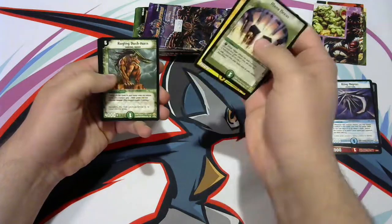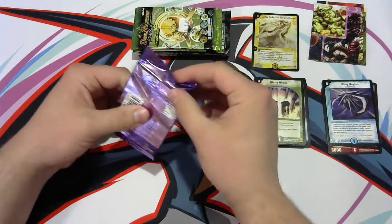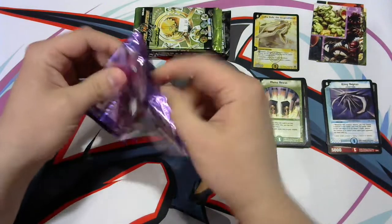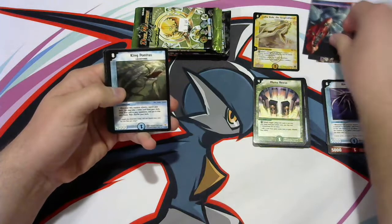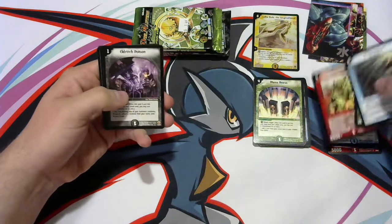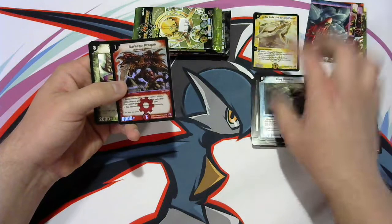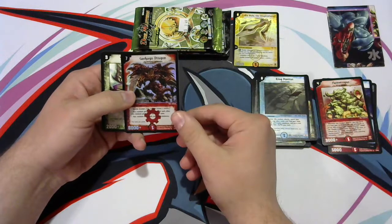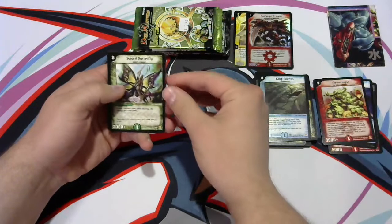There's our rare — the King Neptus. Looks like no foil for this one, but that's okay. Mudman, Angler Cluster, Raging Dash Horn, and Sundrop Armor. Hoping from DM3 maybe a Garcago Dragon. I do like the artwork from Miar — it's kind of a filler card, not really that great. King Ponytus, Mass Pomegranate, Flame Tropis, Eldrick — oh guys, we got a Garcago Dragon! Ask and ye shall receive!